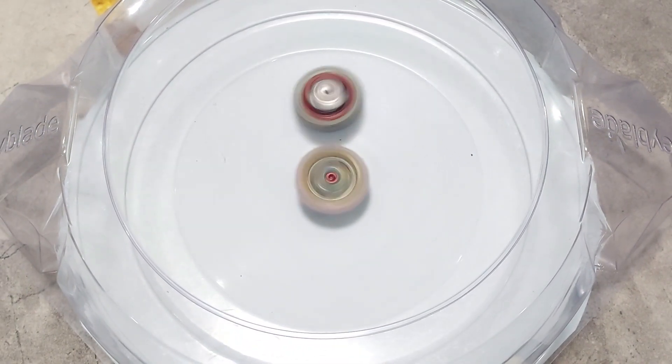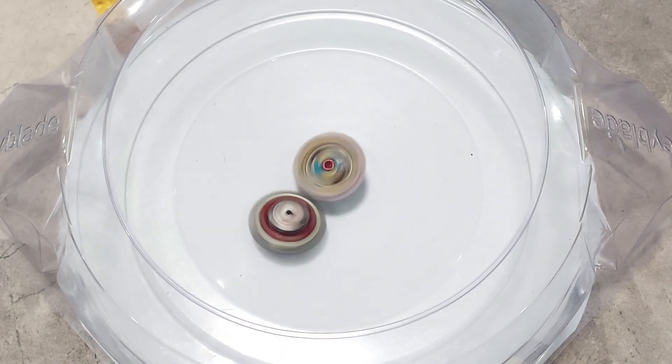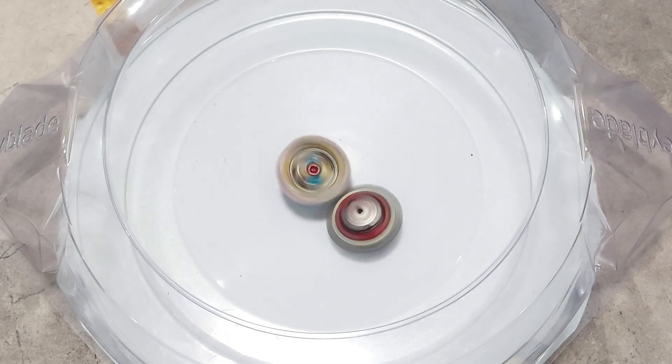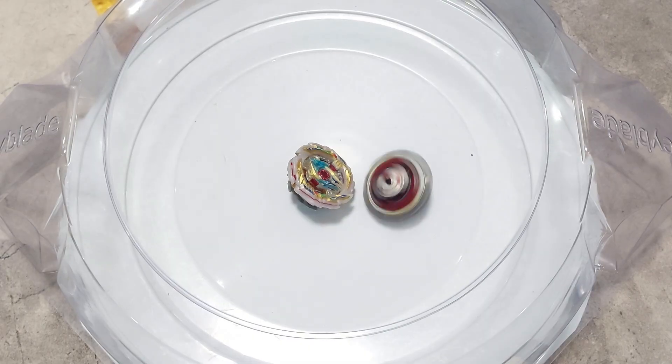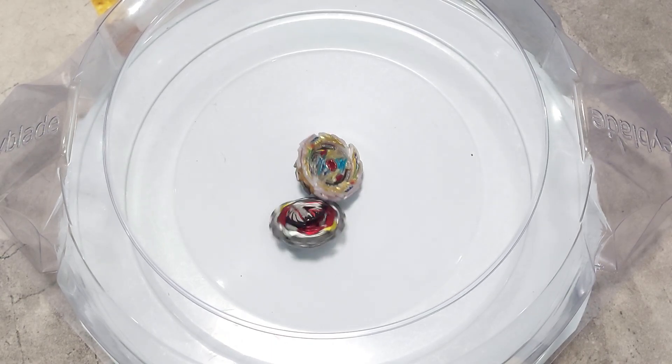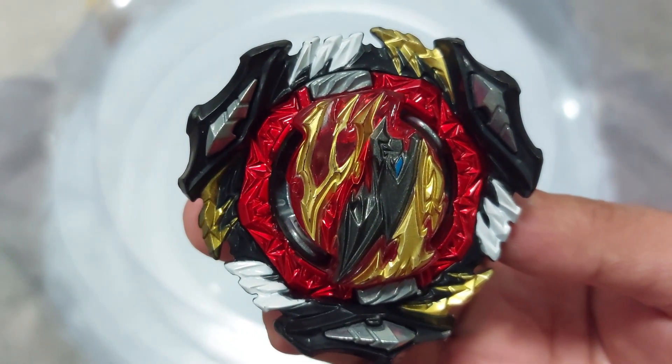The shield already comes off and flies away. It already destabilized Gatling Dragon prototype — Prominence Valkyrie wins!